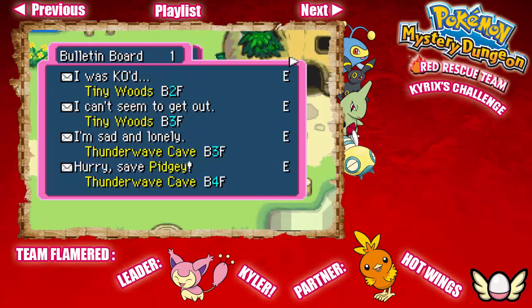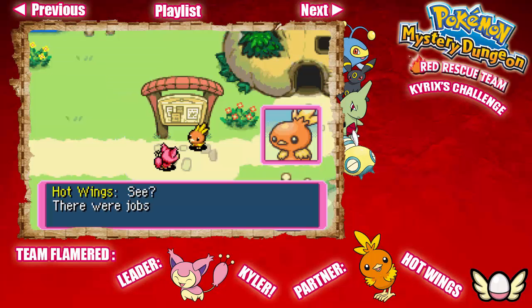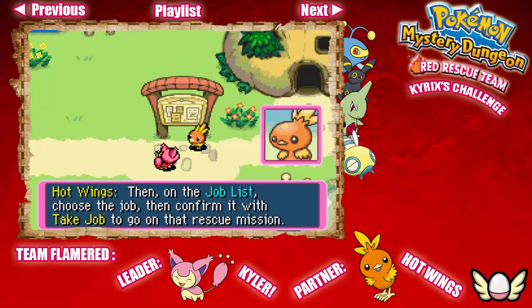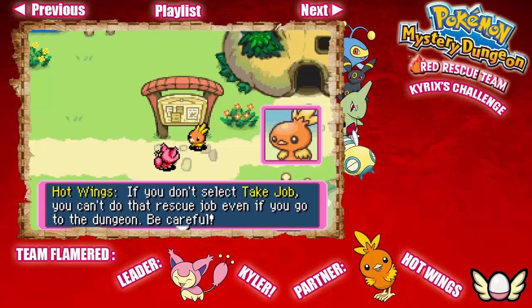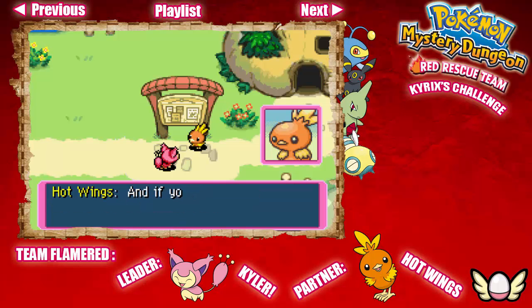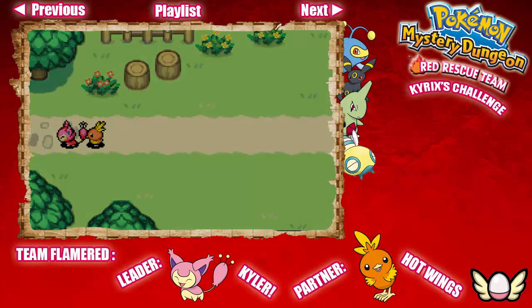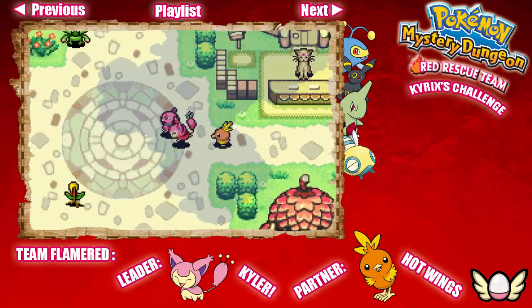I'm gonna take all the ones from Thunderwave Cave, because that's where it has the most missions. Every mission has a tier, and it gives you a certain amount of rescue points — I'll go into that later. As you can see, all these are tier E, so they're going to be very easy and not that hard to do. As you go on in the game and get up to A and S rank, that's when things get really hard, but you can get a lot more rescue points. Some missions may require you to find an item or escort a Pokémon through a dungeon. I'll probably be doing most of these off-screen after this.